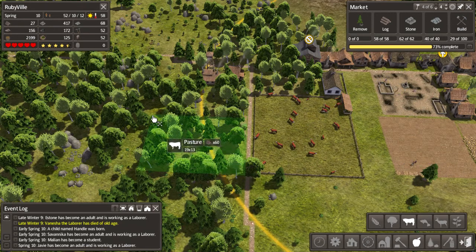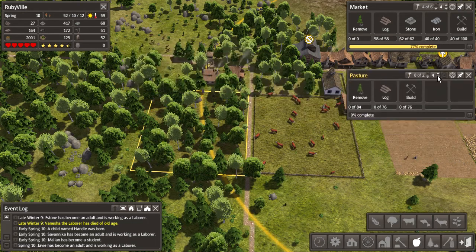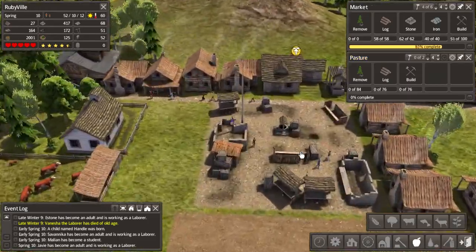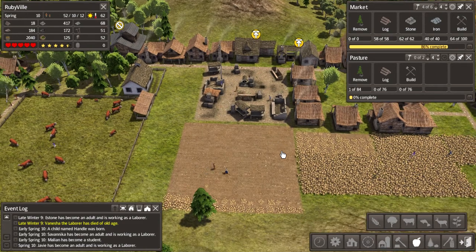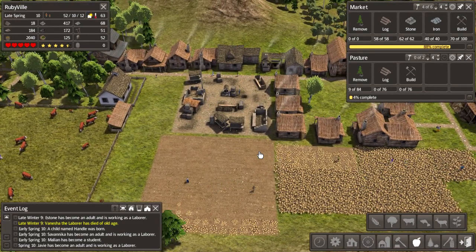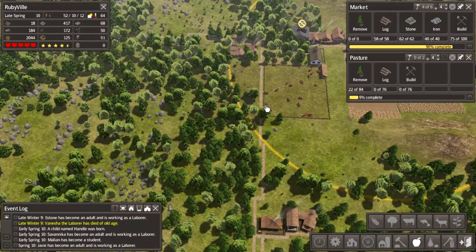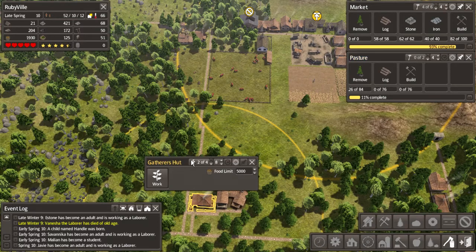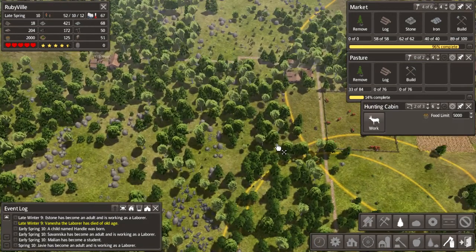Let's build another pasture - following across and building a 20 by 20. The market is actually almost done since it's in town where everybody lives, so they're quick to get it built. Once these workers finish there are a lot of trees to remove, but that'll get our log count up a bit. We'll get them to clear this whole area of trees too.